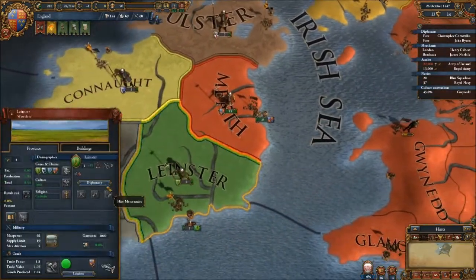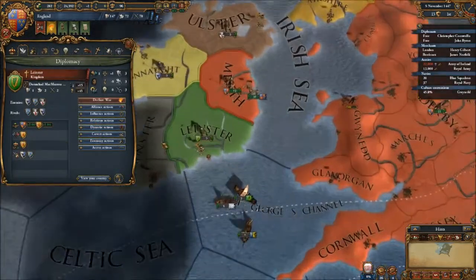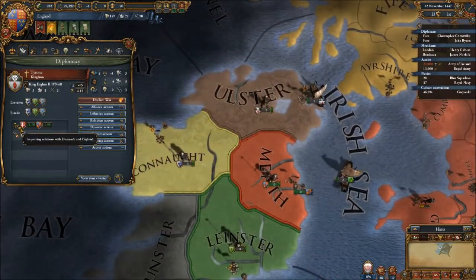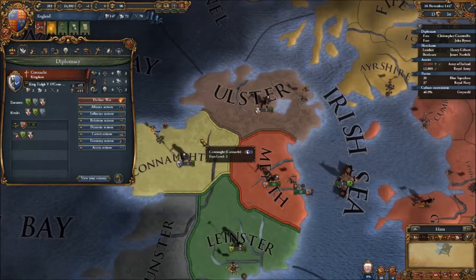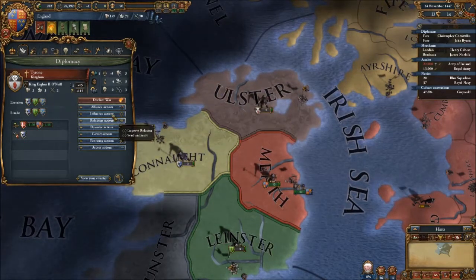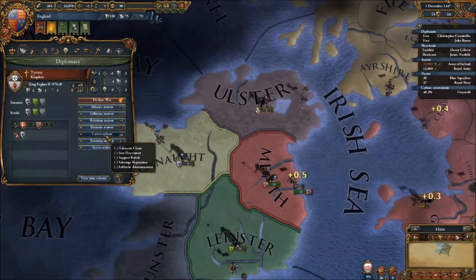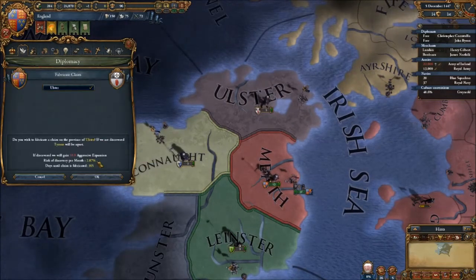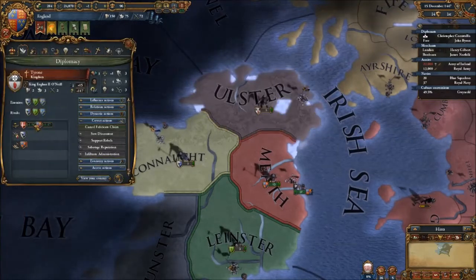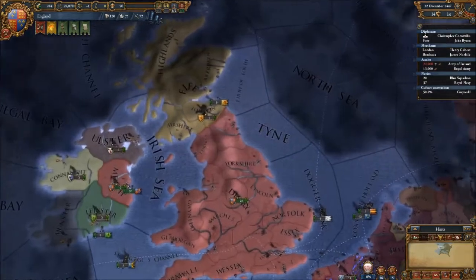We'll declare on these guys then. They've got no allies... wait, allied with Scotland. They have got an alliance! Just as I said I was going to do it. Well, we're going to do it with Ulster then. If they're going to ally with Denmark, that could be a bit of a problem, which I'm not willing to overcome.